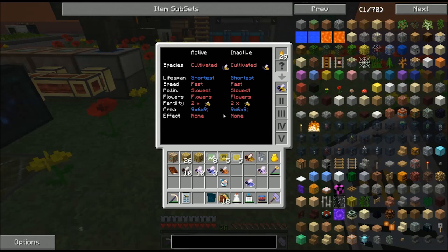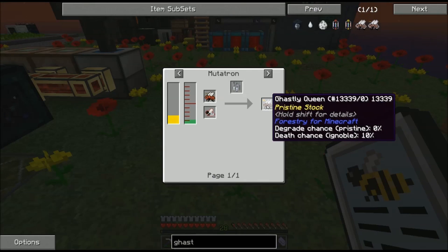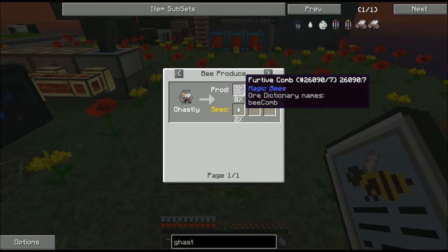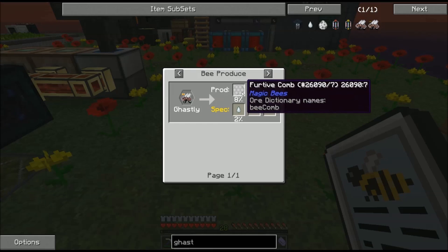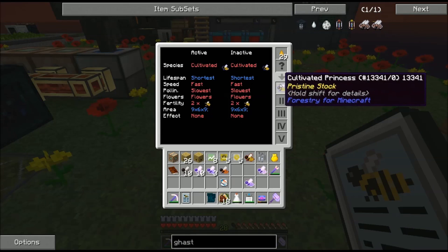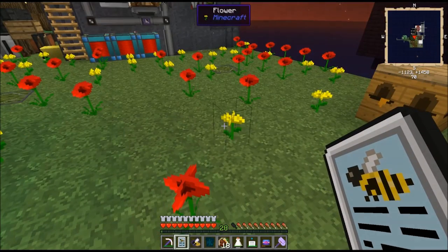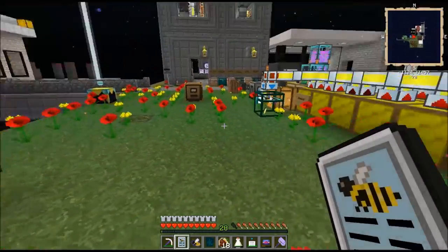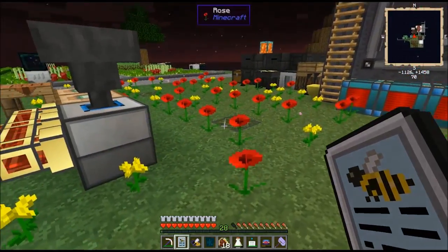There are a couple of bees that you breed specifically for the negative effect. For example, the ghastly princess will literally produce ghasts around it, but it can also produce ghast tears. You could remove the effect if you didn't want to have to build a ghast farm around your ghastly princess hive. I use effect none because that way I don't have to worry about it, and you can pull that off of your Cultivated princess no problem. For flowers, I like to be able to use the roses and the Minecraft vanilla flowers because I get more dye that way, the place looks pretty when it's covered in flowers, and I don't have to worry about any exotic materials being placed where my bees can get at them.